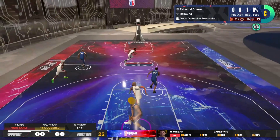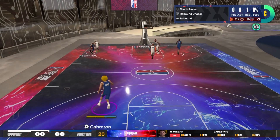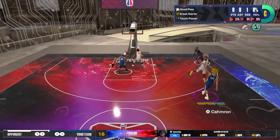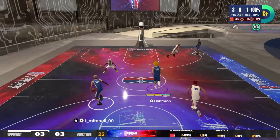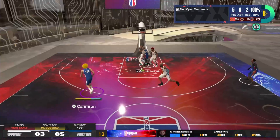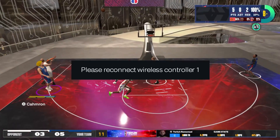Hey, what's good guys? It's Cameron. Today I've got a really unique build for you guys. This is a crazy 6'8 back-end power forward build. This build is overall really solid and in my opinion is the perfect big for threes, or that perfect power forward/small forward for Pro-Am or the Rec.